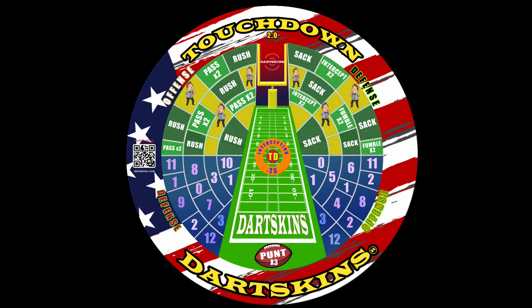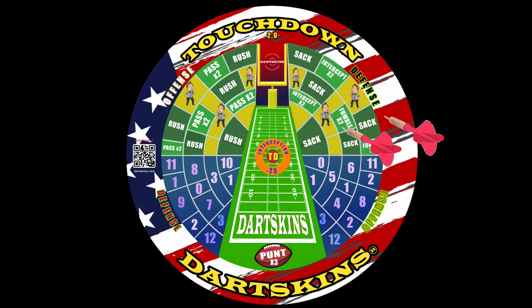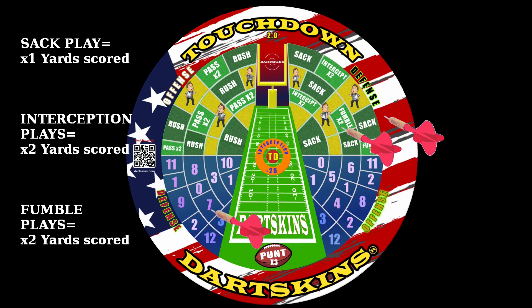On defense, you're trying to stop your opponent from scoring. You can do this by hitting the interception, fumble, or sack sections on the top right hand side of the board with one of your first two dart throws. If successful, aim for the yardage section on the left hand side of the board to deduct that amount of yardage from your opponent's score. Sacks will deduct the actual yardage you score from your opponent's total, while interceptions and fumbles will deduct double the yardage scored.